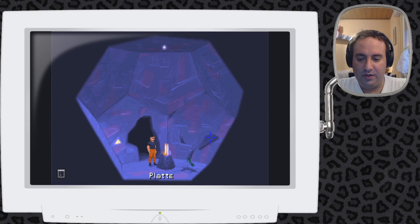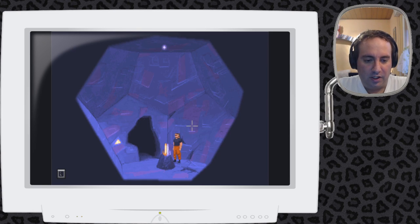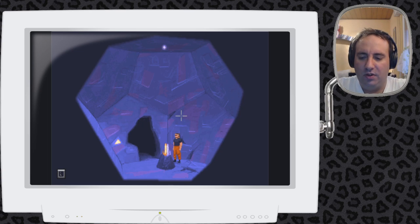Das Erste, was mir auffällt, ist, dass hier noch eine Platte zu finden ist – joink, mitgenommen. Ich hatte die andere reingesetzt. Und hier ist auch noch ein Stab, also können wir noch eine Tür aufmachen. Noch einer dieser gravierten Stäbe. Das müsste jetzt die letzte sein, sprich die Tür, wo wir den Strom mit dem Starthilfe-Kabel dran machen müssen.